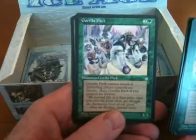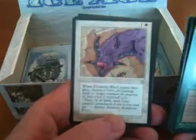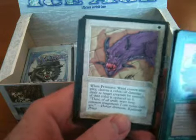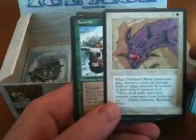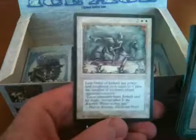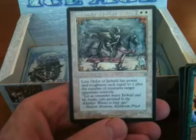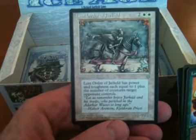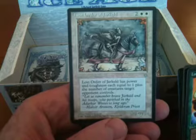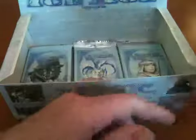Gorilla Pack — that is not worth it. Prismatic Ward. The rare is going to be Lost Order of Jarkeld. Four mana — Lost Order of Jarkeld has power and toughness each equal to 1 plus the number of creatures target opponent controls. Could be good, could be bad.